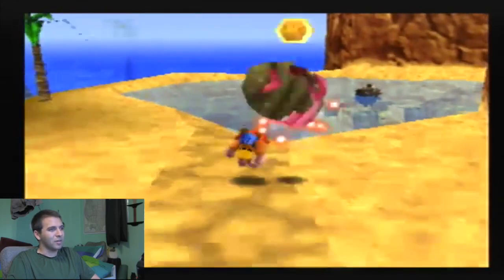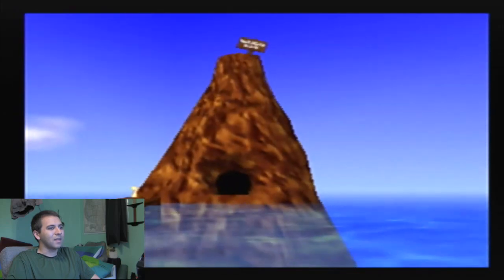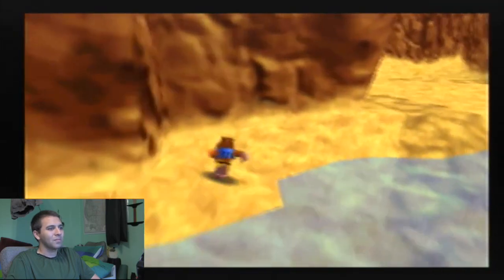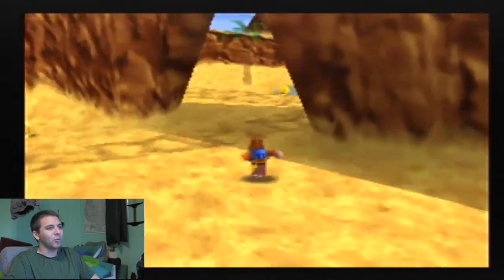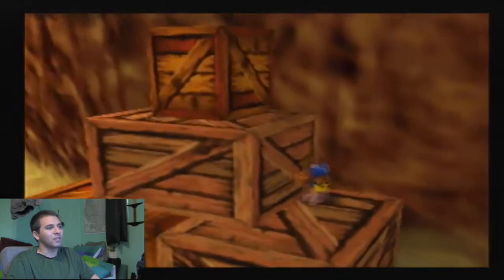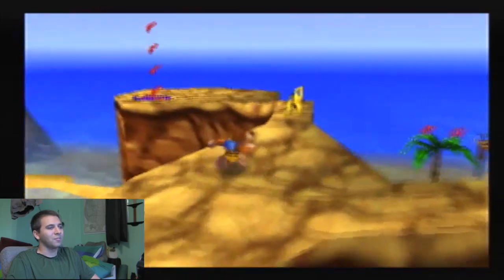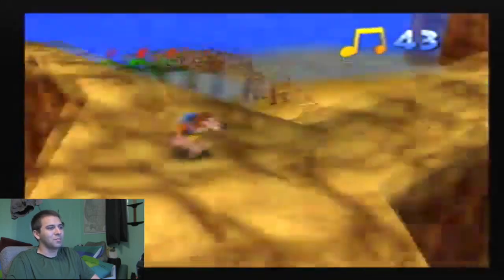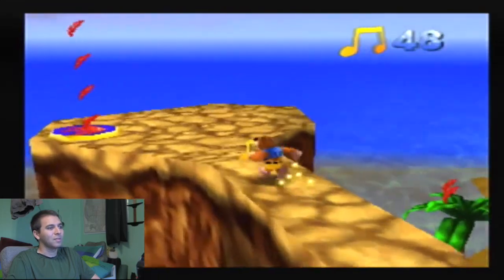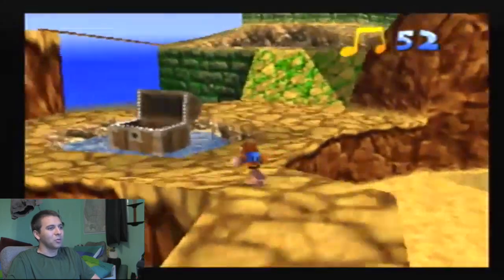You can see off in the distance there is an island — I actually can't remember the name of the island off the top of my head. But that island you can access after completing a certain bonus challenge in Banjo's house. It was part of how Rareware were originally going to implement the Stop and Swap feature — you would go into that island and unlock some secret places in the Banjo-Kazooie levels, find the mystery eggs, and use those eggs to unlock things in Banjo-Tooie. But Stop and Swap didn't quite pan out as Rare originally planned, so it ended up being a bit different.